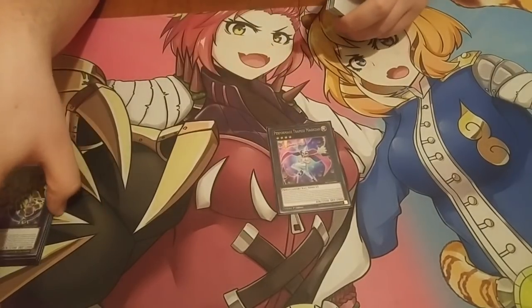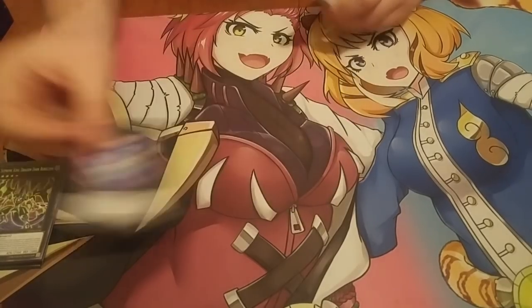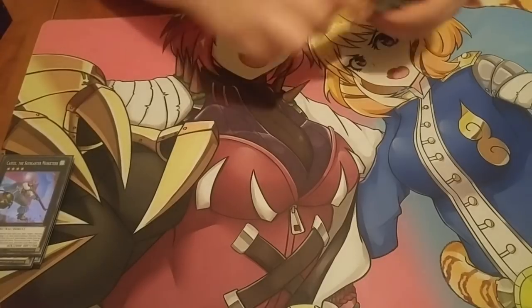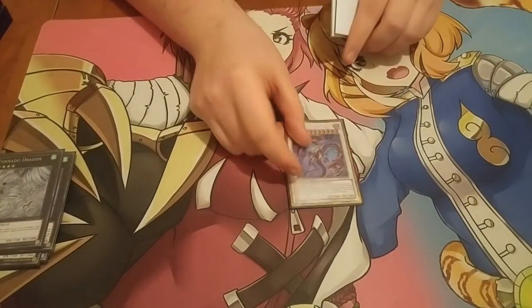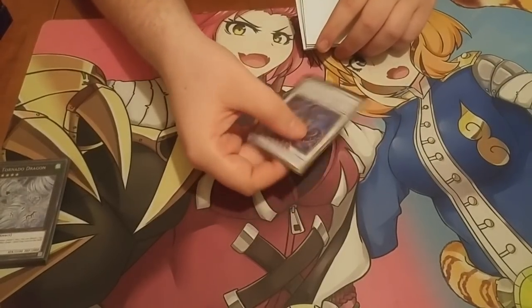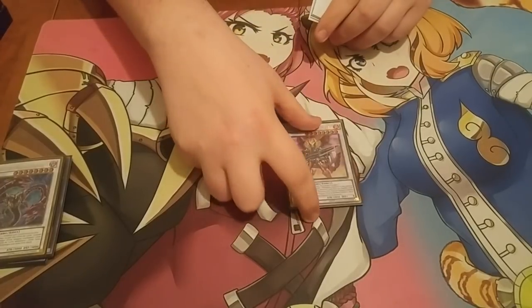Trapeze Magician, because this card just helps you do a lot of OTKs. Castel, just a rank-4 staple. Tornado Dragon, just a rank-4 staple. Borreload — if you ever go against Jurassic World control, this card is the shit. Gnister, this card is also great.